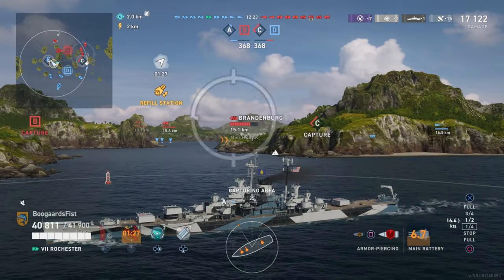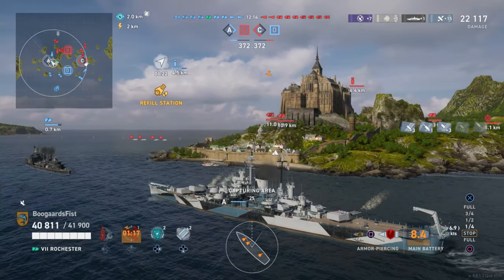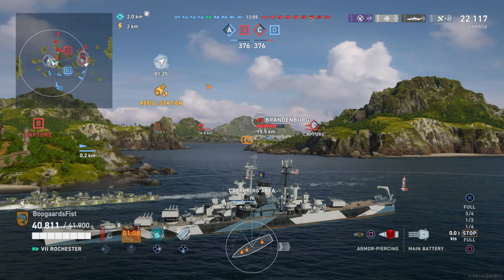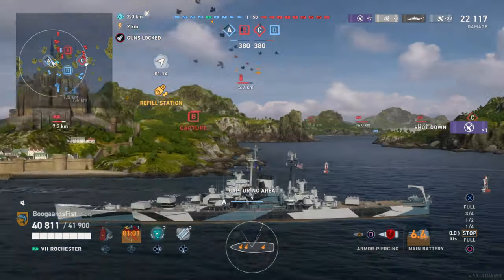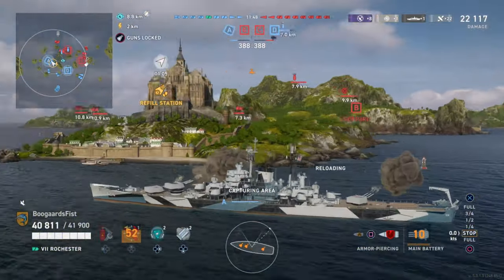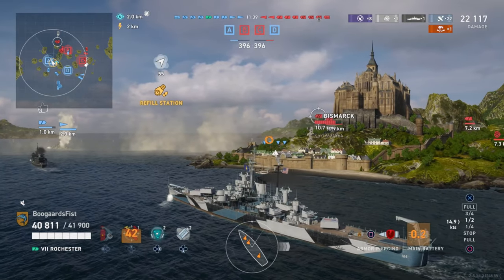So jumping right in — what are the main differences? It's not actually the ship stats themselves. It boils down to the consumables package and the AA. Baltimore is king of the consumables when going head-to-head with the Rochester. On the Baltimore you have the choice of sonar or a defensive AA consumable. On the Rochester, you have the anti-air consumable and the sonar standard — those aren't interchangeable like the Baltimore.